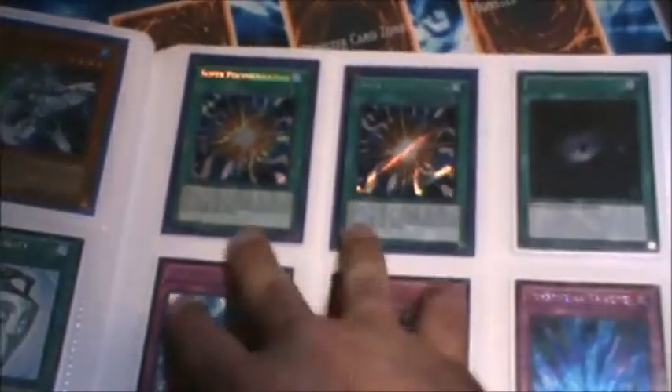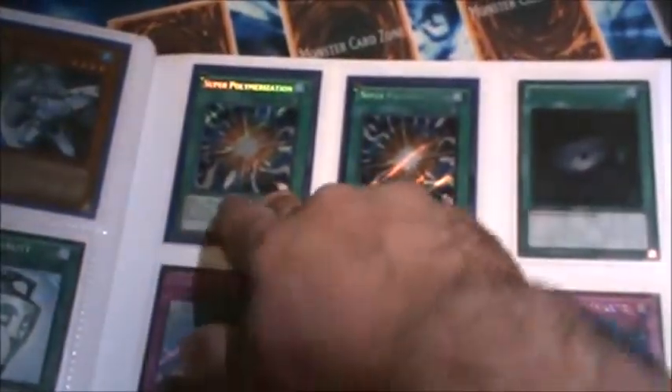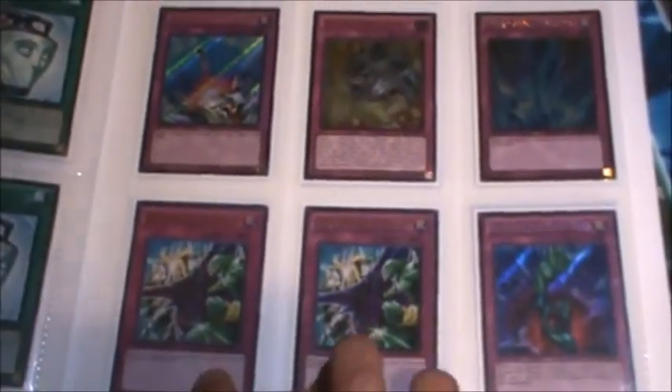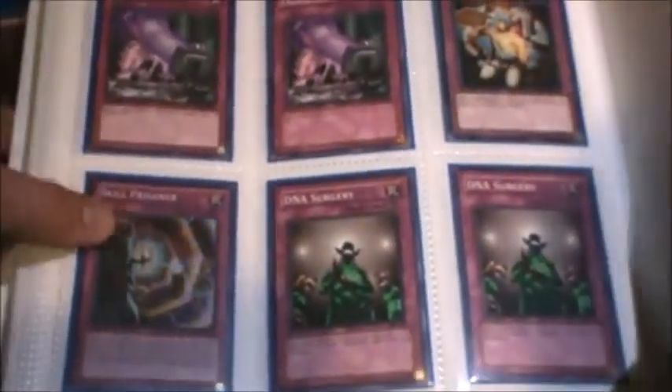Two secret super Polymerizations — one's first ed, one's unlimited. That gold rare Dark Hole is out of Haunted Mine I think. Ultimate Breakthrough Skill, gold rare out of Premium Gold, secret rare out of Joey's World. Two ultra rare Dimensional Prisons and one secret Bottomless Triple. Some side deck cards: two ultra Black Horn of Heaven out of Joey's World, two Mind Crush, two Overworked, two Dandylion Surgeries, and a Skill Prisoner.